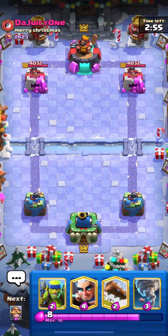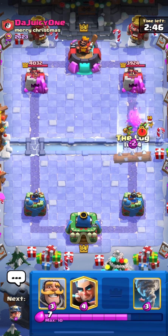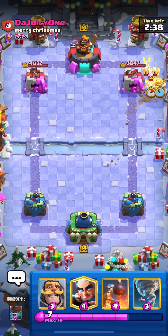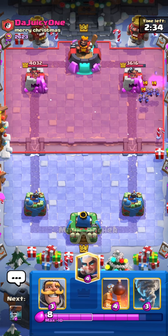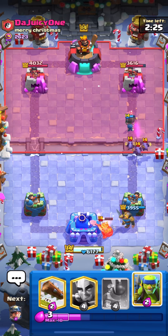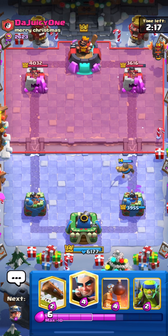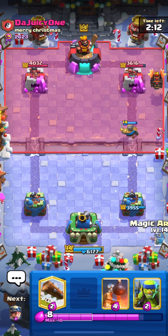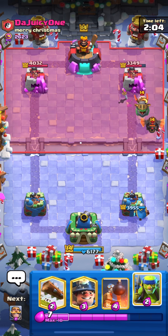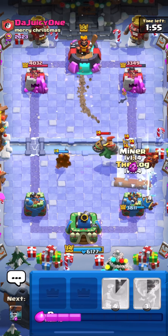Going to our last match versus Juicy One. Starting with Spear Goblins - it's nice to get some chip damage if they don't defend. He shows Skeletons so this could be anything - Minions, Skeletons... okay, Miner. I'll just activate the tower here with Wall Breakers distracting the Minions. This is Lava Hound - one of the worst matchups for this deck. Remia Lee plays really easily versus Lava, I don't know how. I'll strike through the Infernal Dragon with Spear Goblins and pull it with the Knight - this should be a really good defense. Miner just to protect my Magic Archer.